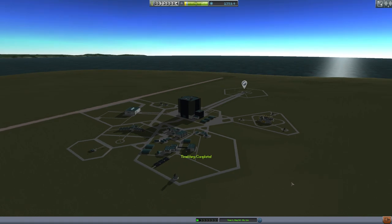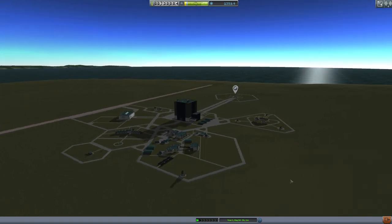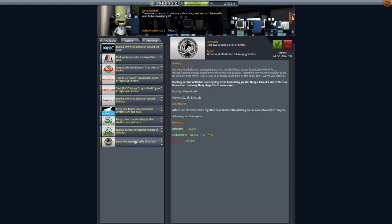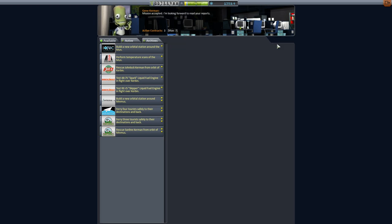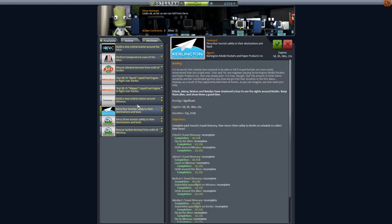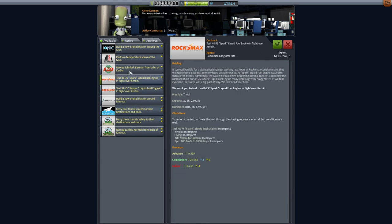Hello, it's Scott Manley here, and we are continuing our little space program for beginners. I'm trying to take a look at some new features. We have this new contract, 'Dock Two Vessels in Orbit of Kerbin.' This is a standard contract that everyone will get once they've unlocked the parts. You should pick it up. The expiration is just when it will disappear from the list — you will have an infinite amount of time to do it. You're going to have to launch two spacecrafts, so ideally make sure they are useful for other things. Maximize your earnings.